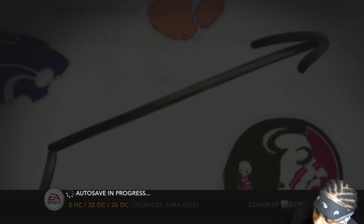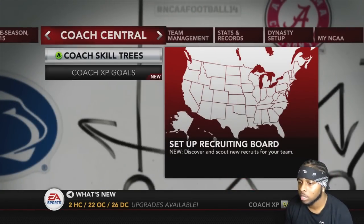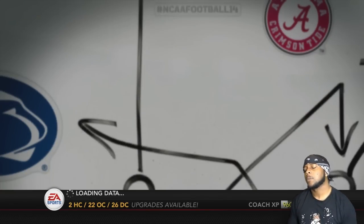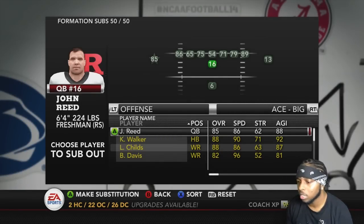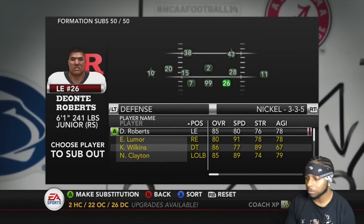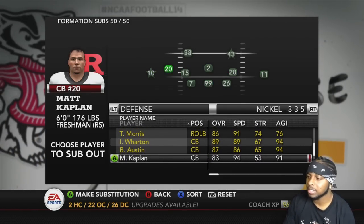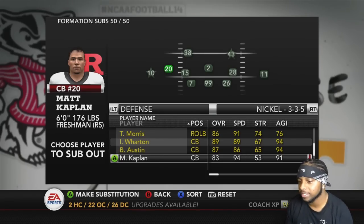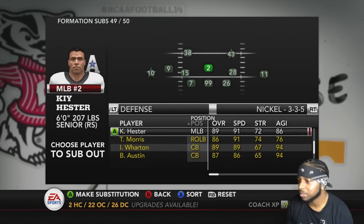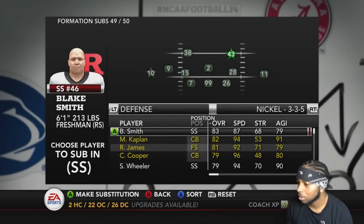Now, formation subs — I'm still probably gonna be messing with this throughout the season, but just for right now there's a few things I already know I'm gonna do. Defense — we go in our nickel with the 3-3-5 that we like to run so much. Kaplan is actually pretty good, but nah. Not right now. We gotta need somebody to hold that spot, and then we're gonna go back up here to Wheeler and take him.